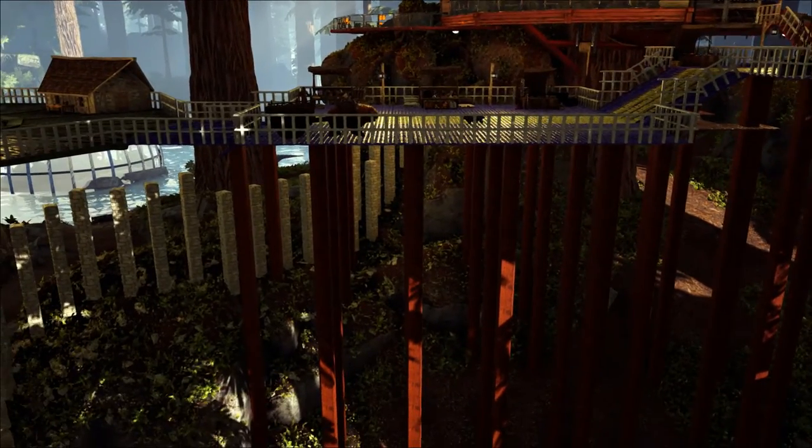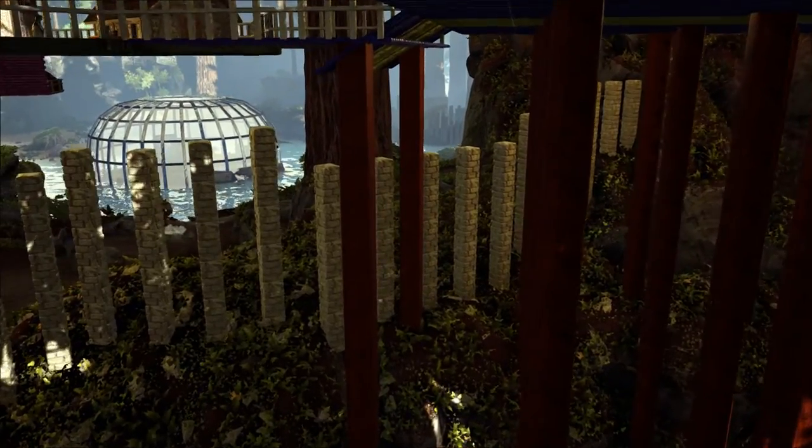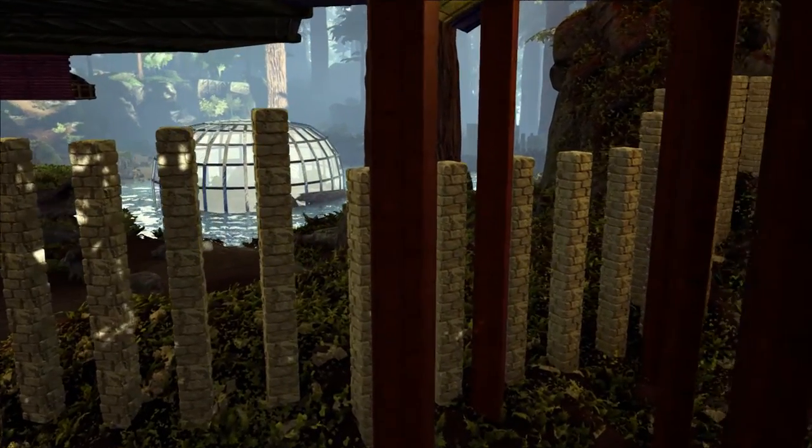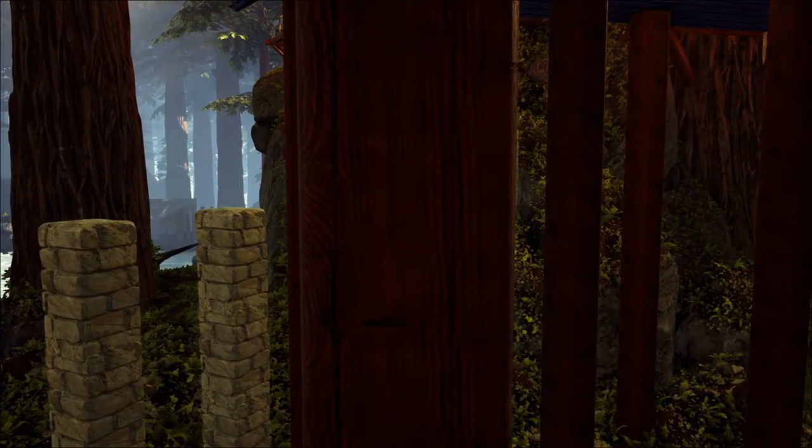Now this build was done all with straight wooden pillars, and as you can see it makes things more than a little bit cluttered below the platform. I'm going to fix that, but before I do let me show you the settings available for the basic straight pillars that come in this mod.